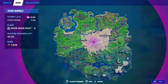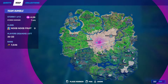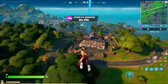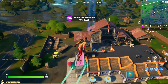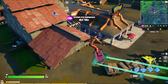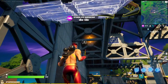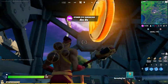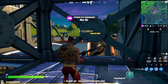Hey guys, so for week 9's one and only gold coin, it's gonna be right here at Durr Burger's restaurant. So make your way over there, just go inside this building, and it's gonna be up top. Here it is, and we got it — that's 15,000 XP.